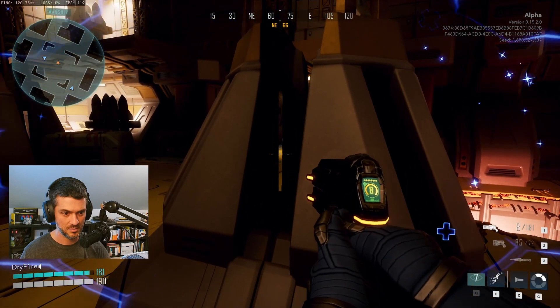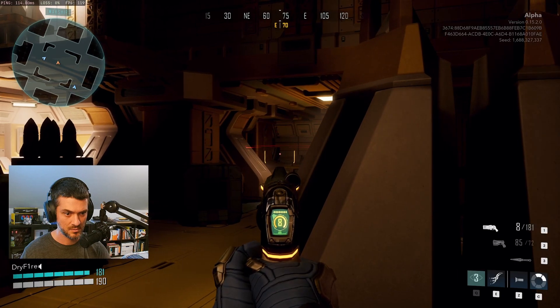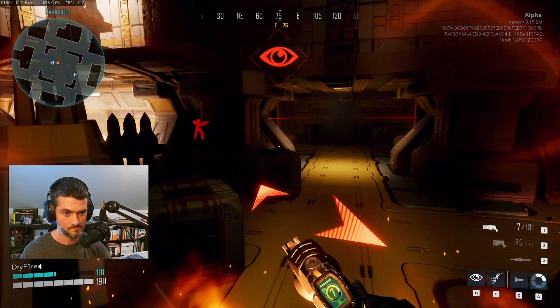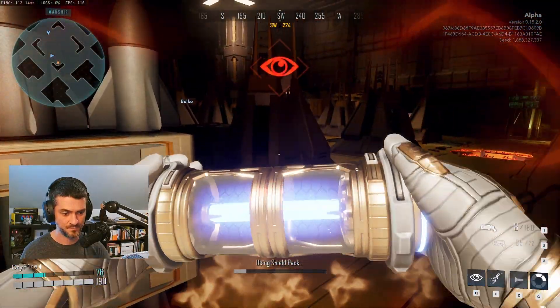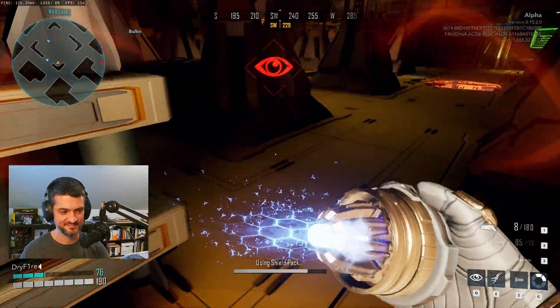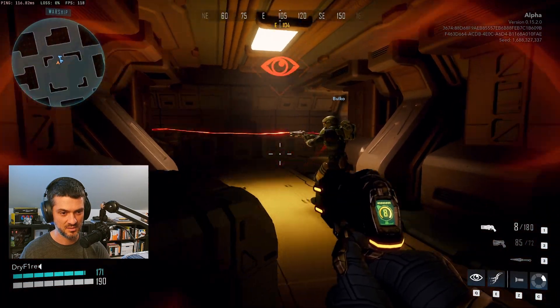Hi there StarSiege fans and welcome back to the channel. I want to highlight a clip from the last playtest which really displays the power of the bubble shield ability. This fight plays out fairly slowly as neither my squad nor the opponents can get the upper hand in our aim battles. Fortunately, the enemy team makes a critical mistake and splits up. Take a look at how we use bubble shield to capitalize on the moment and turn the fight in our favor.